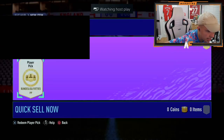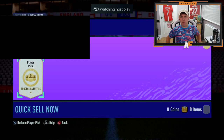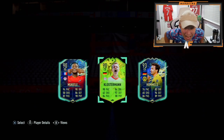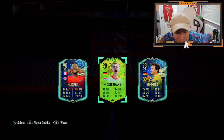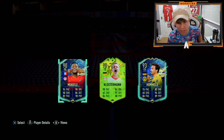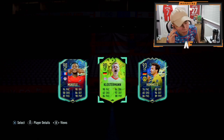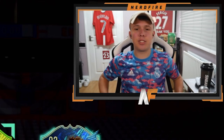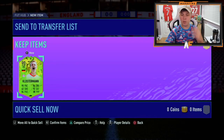Football Gamer is here. Number 12. Klosterman - I'd probably take him here, usability-wise. If you don't care about usability and you don't really want any of those players, take Hummels for the fodder. It's a hard choice. He's going for Klosterman. Understandable.